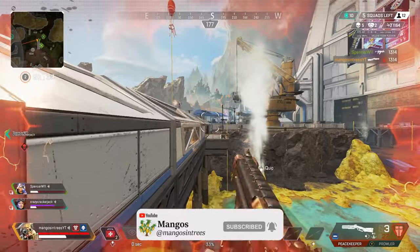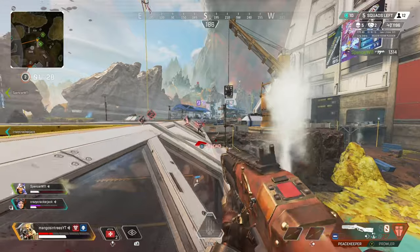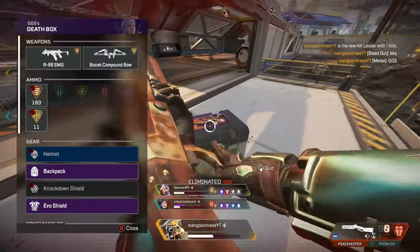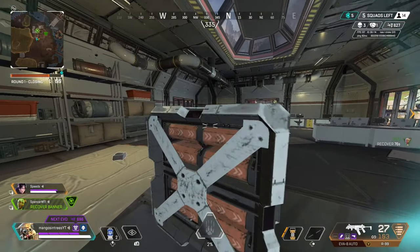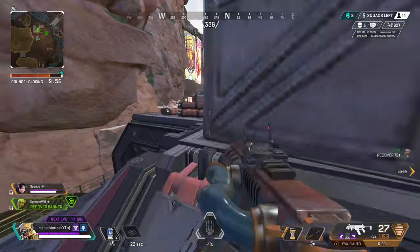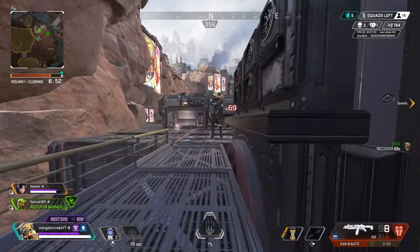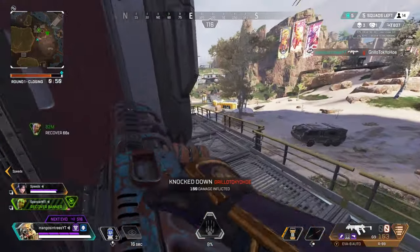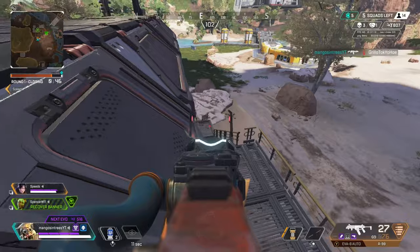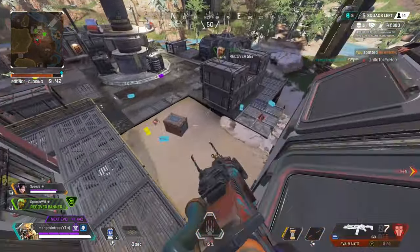Now Bloodhound is a recon legend and right now I'd have to say Bloodhound is the best recon legend. Their abilities center around scanning your enemies to reveal their location for 3 seconds to you and your teammates. If you're playing as Bloodhound, you are a support legend, but you have high potential to be the one fragging out on your team as well. You want to be methodical when you are approaching fights.